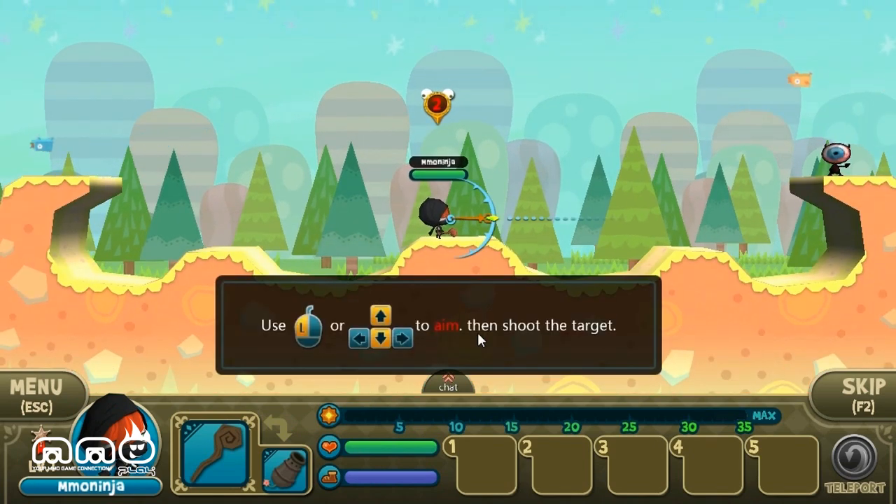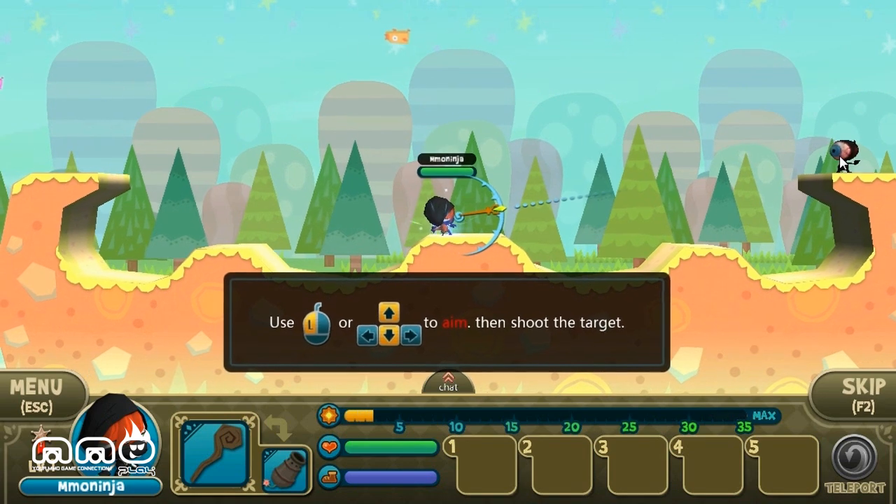You can scroll out to change your camera view, and then up and down to change your arc. The staff does not need to arc - it goes in a straight line. So to deal with that, just click on the enemy and there you go - you'll aim right at him. Now you have to get your power right.